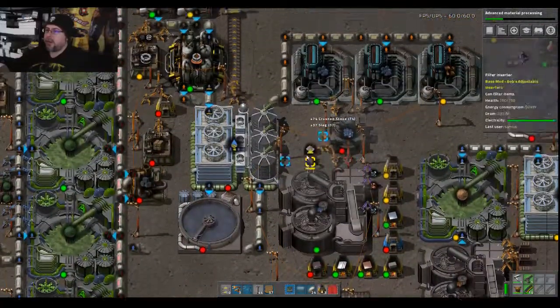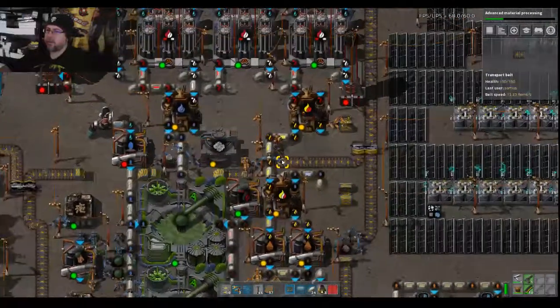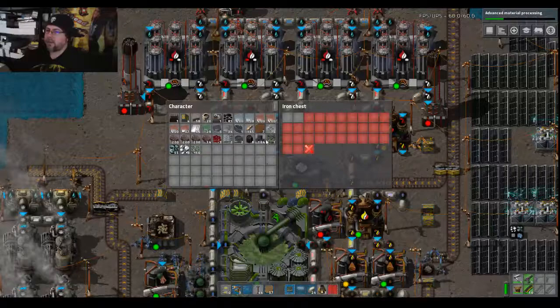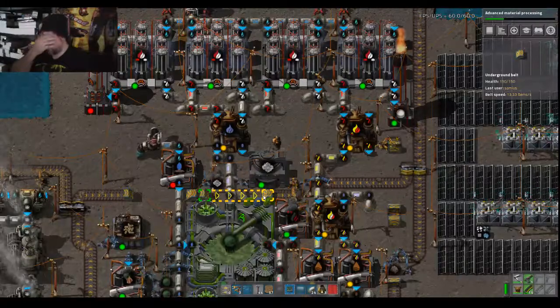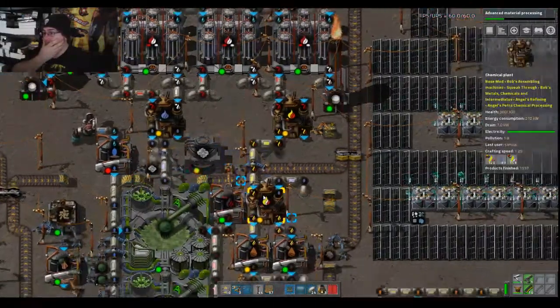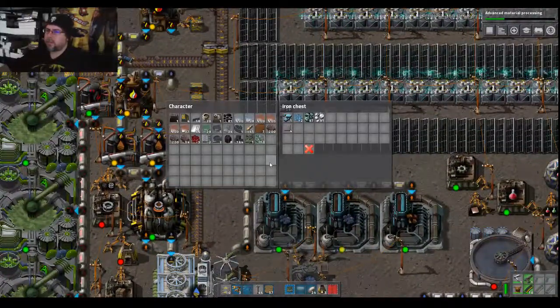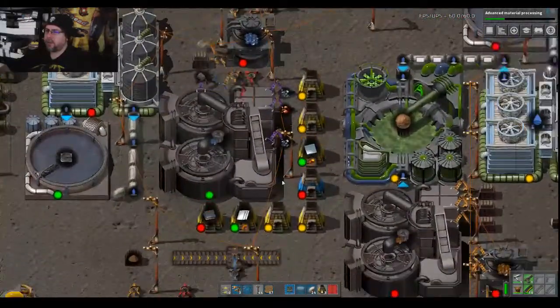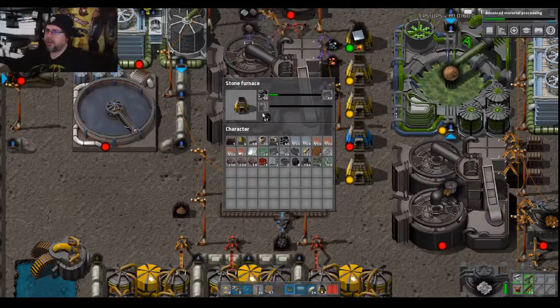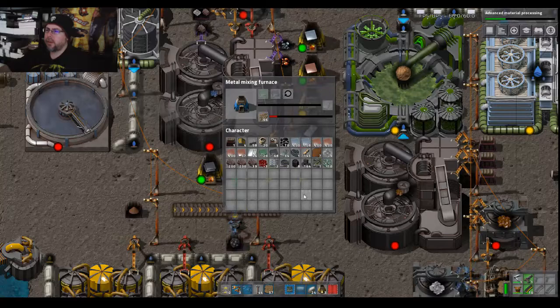We really need to consider how we're going to automate crush stone production. We really do need to up the crush stone, or find a better way to make landfill — one of the two. I'm not really sure what's the better option here. I don't need that much — keep you on that for now.